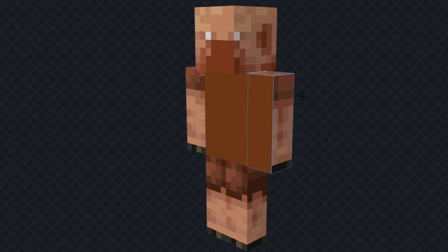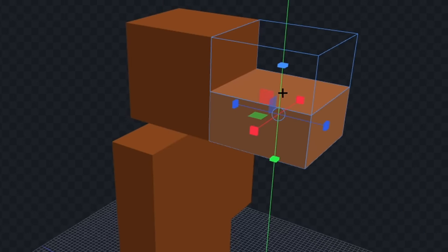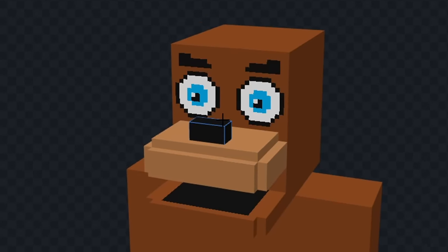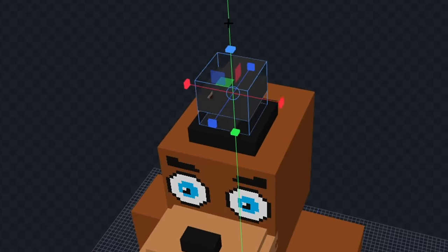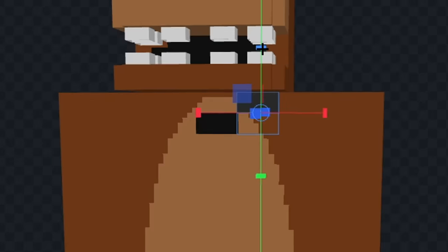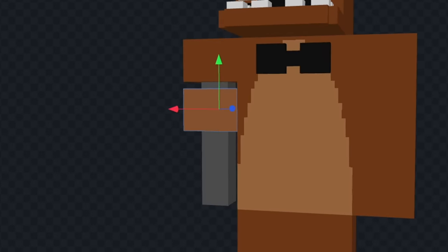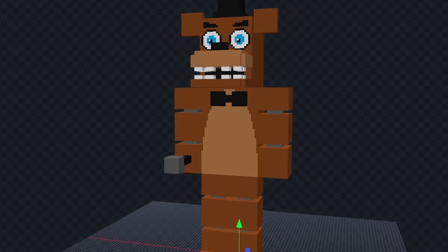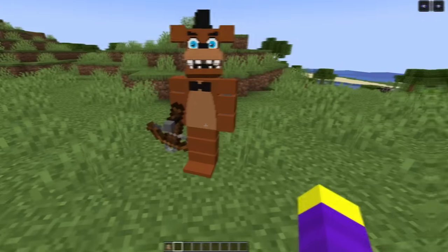Let's delete these things, and we'll color him fully brown. Now let's extend his mouth out a bit, and we'll color the top part a lighter shade of brown. Now let's color the inside of his mouth, and we'll draw his eyes. Now let's give him some eyebrows, and we'll add his black nose. Next let's give him some teeth, and we'll add his top hat. Now let's give him some ears, and we'll add his belly patch. Next let's give him a bow tie, and we'll make his arms and legs animatronic-like. Now let's give him his microphone, and finally we'll add his feet. I think that looks pretty good. Let's see it in game.